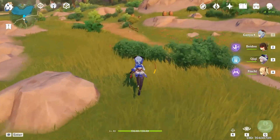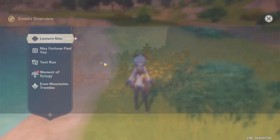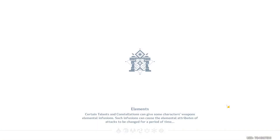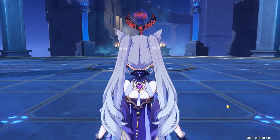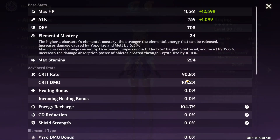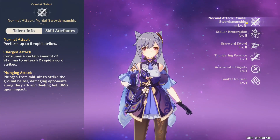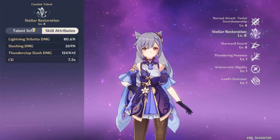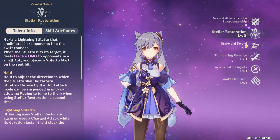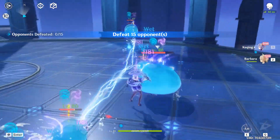Talent-wise, you want to prioritize normal attacks because you use them quite a lot on Ka-Ching. Then I would recommend leveling her burst, and then her E. She's just an all-around good DPS character to play with. One thing to note in the test stage: you get more energy there, so take the energy as face value. In the test run they're running a Primordial Jade Cutter and have an abnormally high amount of crit rate, which is interesting.